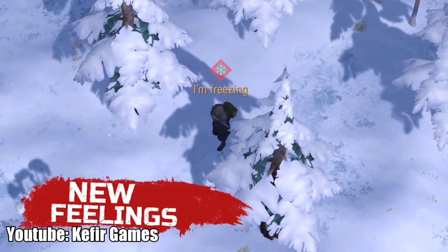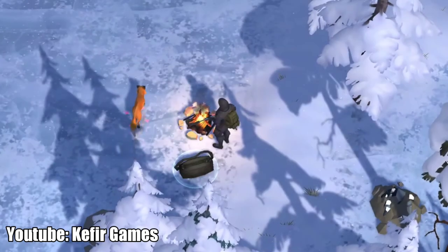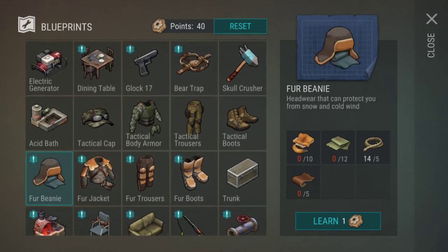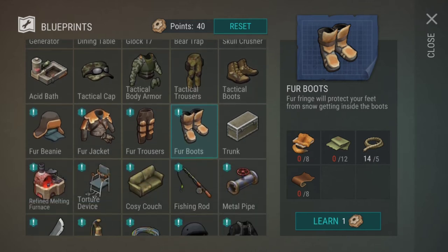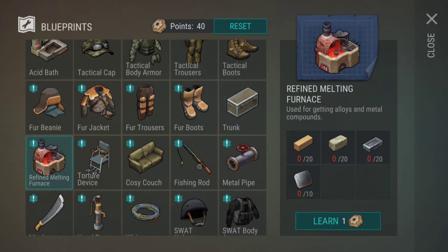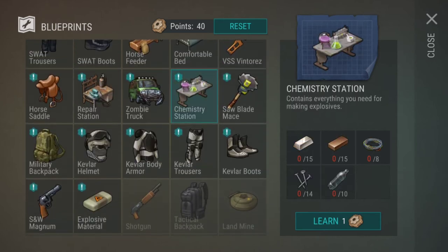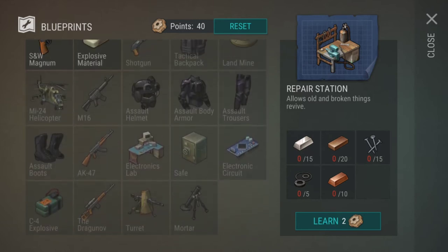New stuff includes the fur beanie, the fur jacket — warm clothes that you need for the winter area. Apparently you need to kill a lot of foxes: like 10, 15, 12, and 8, just for the first pieces. Other things you can now make include the trunk — they changed the recipe, it's hard to make — and a refined melting furnace. They also changed a lot of stuff and you need copper now, though copper is still not in the game unless it's in the winter location.